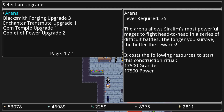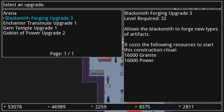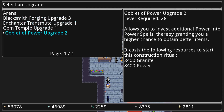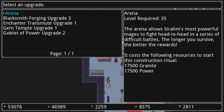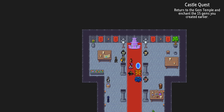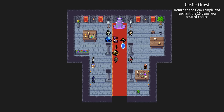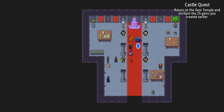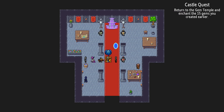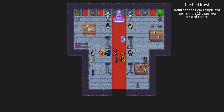There are construction rituals, so you can create new rooms onto your castle. This is how I got the goblet, the gem temple, the blacksmith, and the enchanter — there's also an arena and more. You spend granite and power and fight enemies to complete the ritual, and you add on new rooms to your castle. The new rooms will have new NPCs to talk to — the blacksmith for instance can forge you new artifacts, and the enchanter can use the materials you have to craft new effects onto those artifacts.